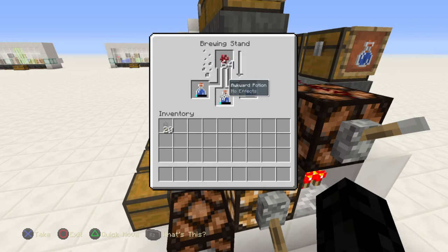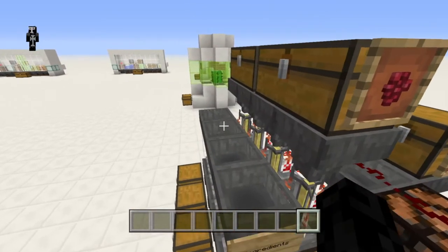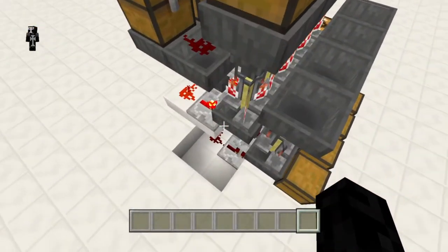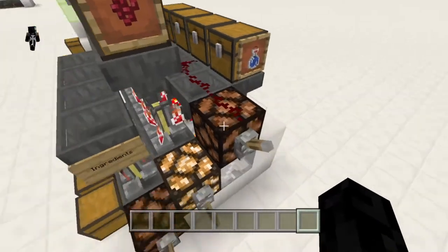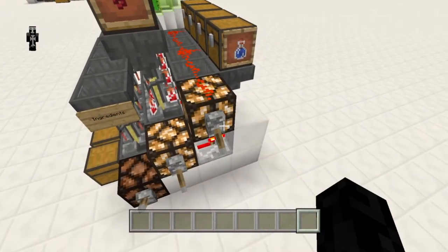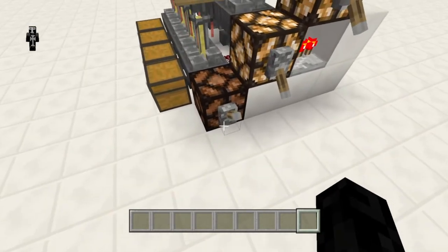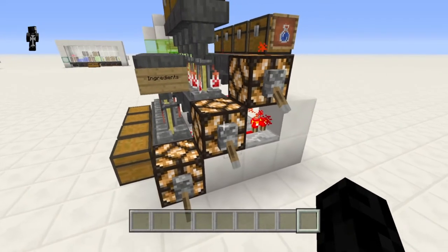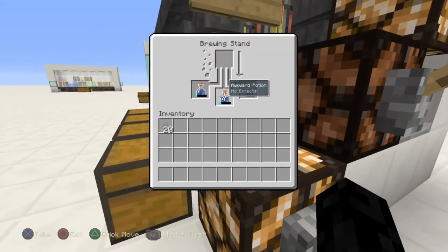So as soon as that's done brewing, you can see all the way down these are all awkward potions from one end to the other. So now we turn off the top one because we don't want any more water bottles draining in yet, and then we turn on the bottom one because we don't want those bottom ones draining into the chest, and then we turn off the middle one.